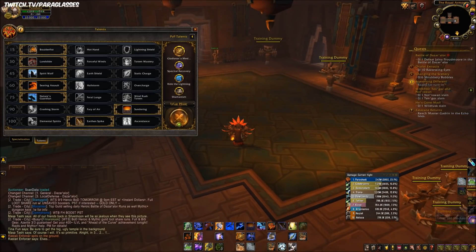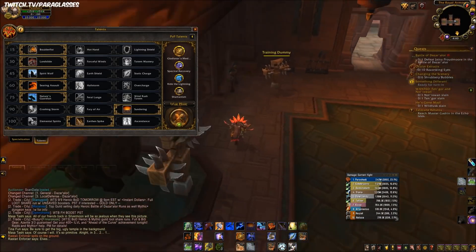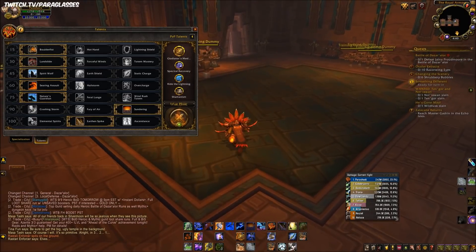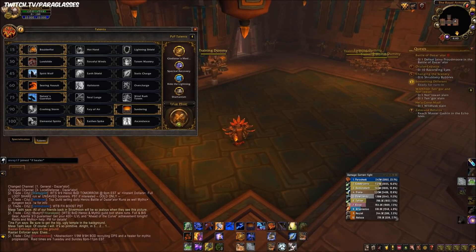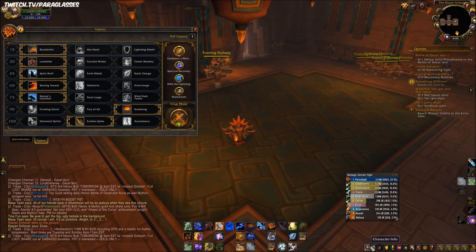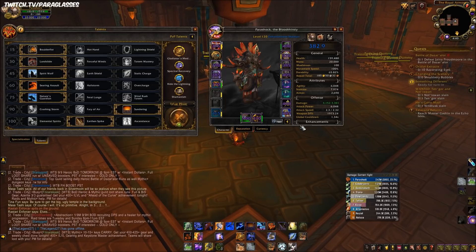First off, stat priority. I'm reading this directly off of the Icy Veins website, which is a completely free resource written by Mythic raiders. For the non-Azerite dependent build, which is probably what you'll want: first priority is Haste, second is Crit equal to Versatility, third is Mastery, fourth is Agility. Personally, I'd suggest following that order if you want to min-max your secondary stats.